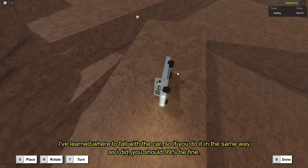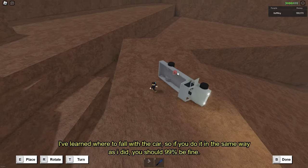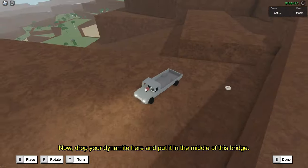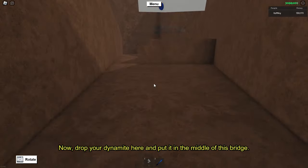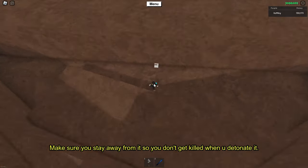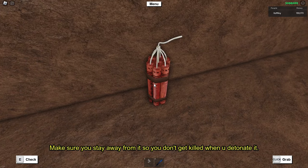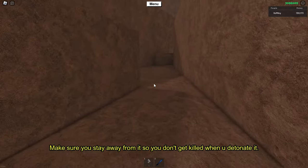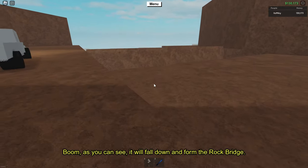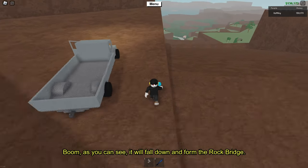I have learned to fall with the car, so if you do it in the same way as I did you should be 99% fine. Now drop your dynamite here and put it in the middle of this bridge. Make sure you stay away from it so you don't get killed when you detonate it.